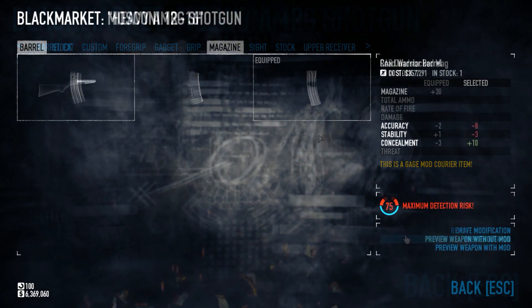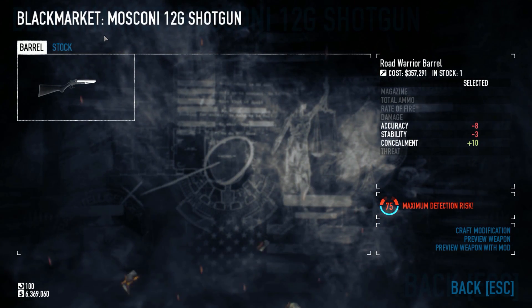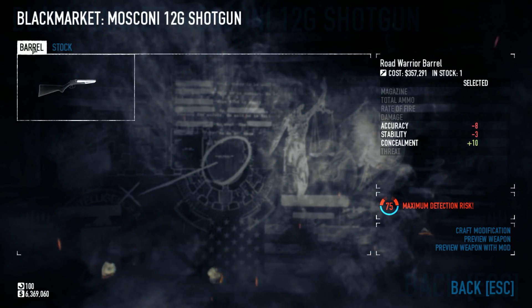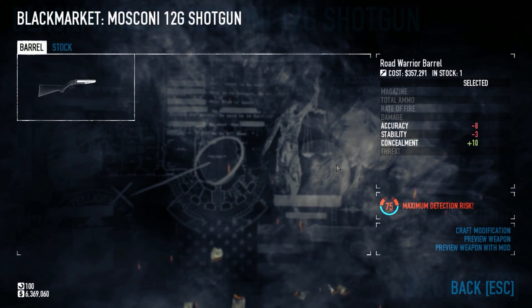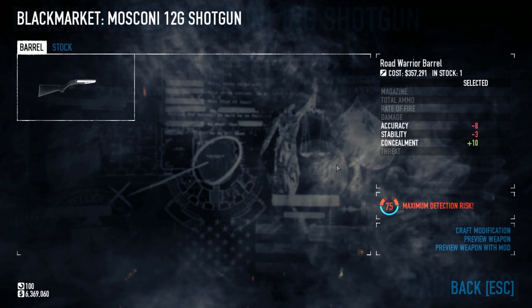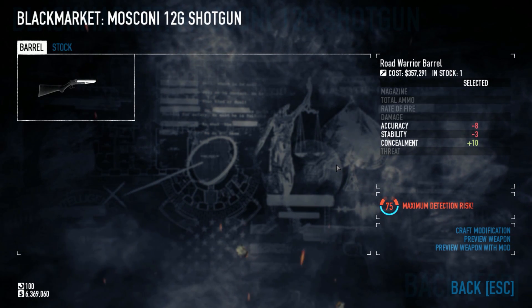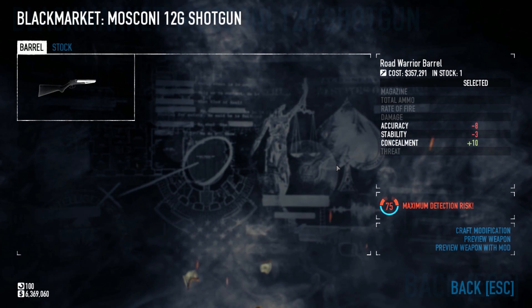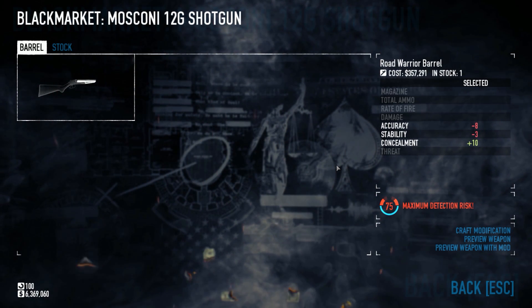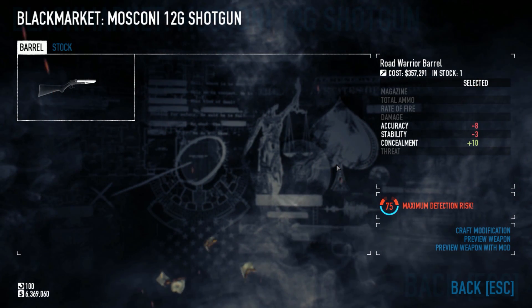Second to last for loud primary weapons on the Enforcer — this one I would rarely take — is the Moscone 12-gauge shotgun with no mods on it. It's a two-shot farmer shotgun, but it does a hell of a lot of damage, especially with the Overkill bonus. This means you'll be juggling two shotguns. You only really want this gun if you have the reload perk — which you will in this build — because otherwise it's two shots before a slow reload. It can be very good, but it's spotty — more of a novelty than anything.